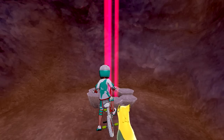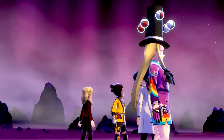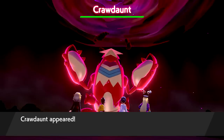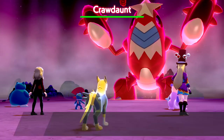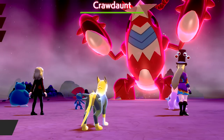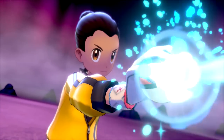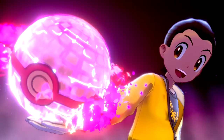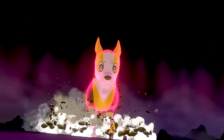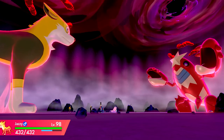We're at full health, so Jazzy should be able to handle this one no problem. We're going to go right into it with a super effective Max Lightning. It's going to be the best thing for us. Look at Avery teaming up with us — I didn't know the main characters could do that. I thought it was just always random NPCs, but Avery himself is here. How cool is that? Half of Crawdaunt's health down right there with Max Lightning, and the whole area becomes electrified.